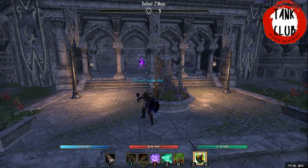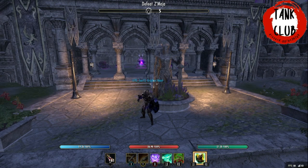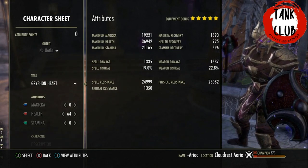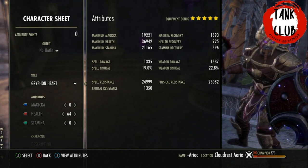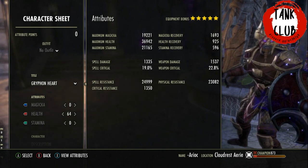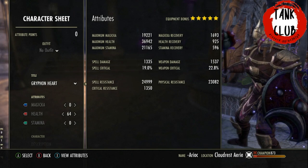Hi guys, TC Lee here. Today I wanted to show you my Cloud Rest main tank build, which is suitable for main tanking Zimadja and execute, but also doing the portals throughout the fight. This character is a Nord Warden. I'm going to cover Dragon Knight, Sorcerer, Templar, Necro and Nightblade as well, but the Warden is the one I've been playing recently. The Warden is very good for Cloud Rest — an excellent choice for first-time players, and even experienced players find them very useful for group utility.